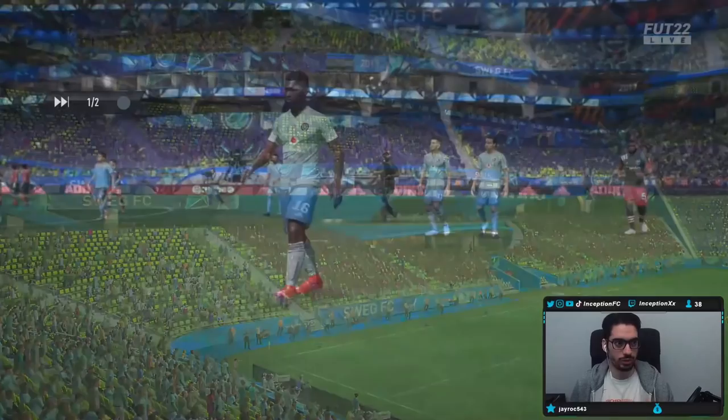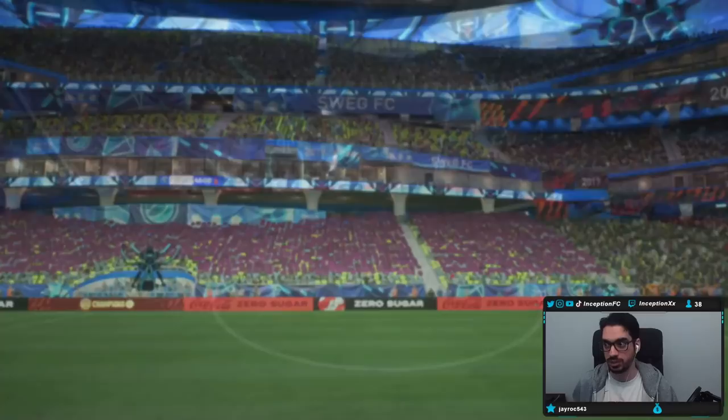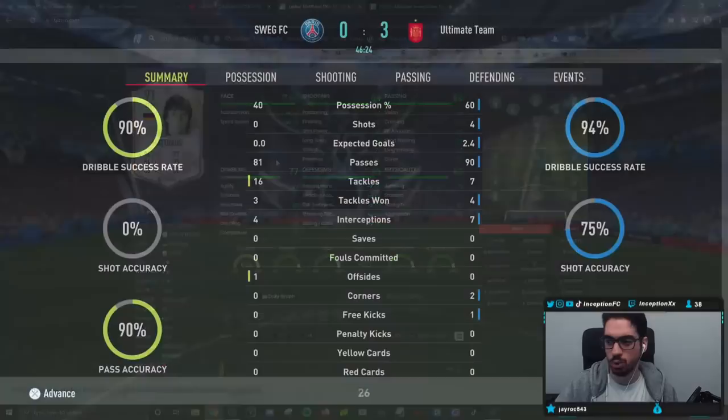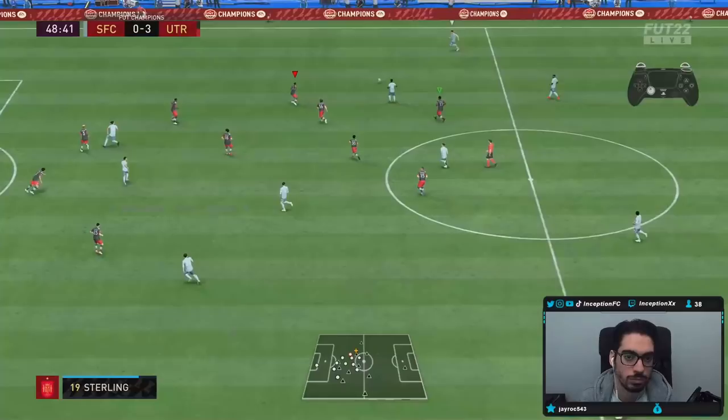You know what I'll say about Mateus? The engine chemistry style I do think is the best chemistry style to give him, but I do feel like he misses that shadow chemistry style for the extra pace and the extra defensive stats. The thing about this card is that his defensive stats as they are are already very good — it's just that to fully utilize that pace and the high/high work rates, having a shadow in certain situations could be more ideal. But he just feels so nice on an engine that you don't really want to give him anything else.